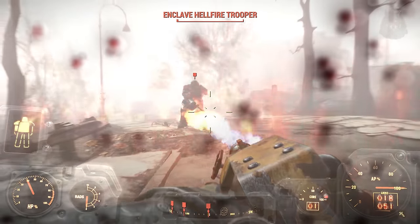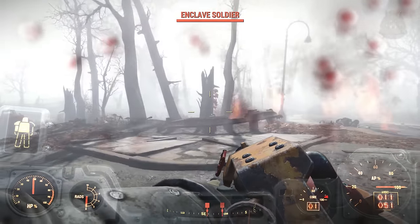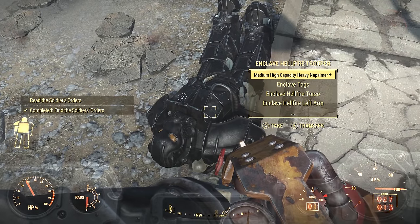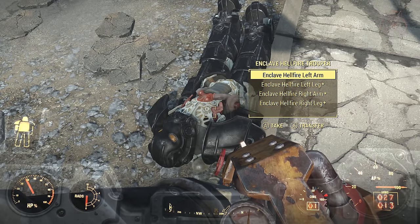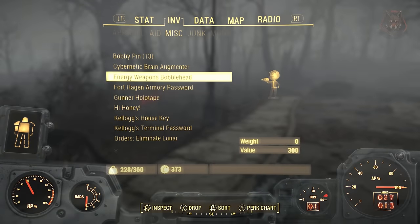You start the quest at Fort Hagen where close by is an Enclave Ambush. You must defeat these enemies and read the soldier's orders, which will mark a new location on your map. If you defeat the guys here, one of them will have Enclave Hellfire Armor, which is good, but there are Mark 4 versions to be found later.